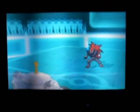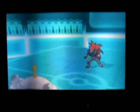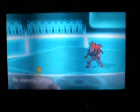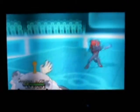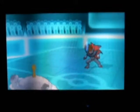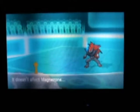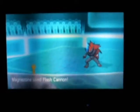Zoroark would be pretty awesome in this case because it would just be confusing and whatnot. So I hit him with paralysis, but he goes ahead and uses Thief and steals my berry — it's a Lum Berry — so he cures his paralysis. But I already got the Charge Beam boost off, so I'm ready to do some serious damage with Flash Cannon, and that just about knocks him out.